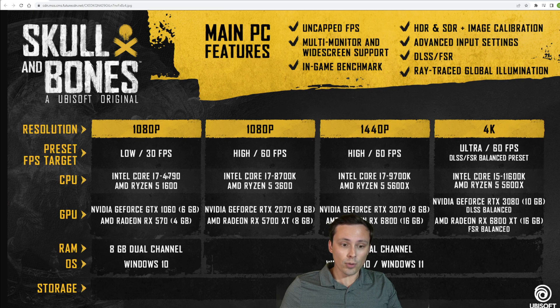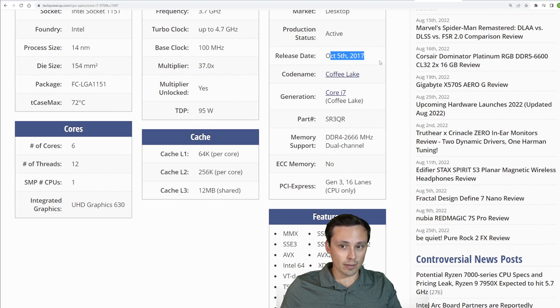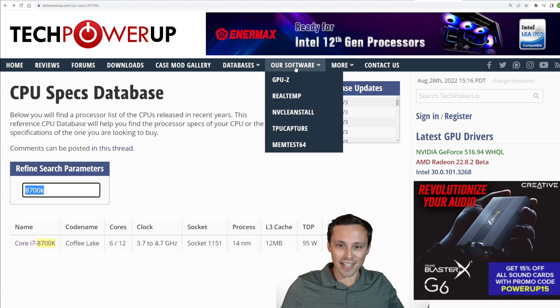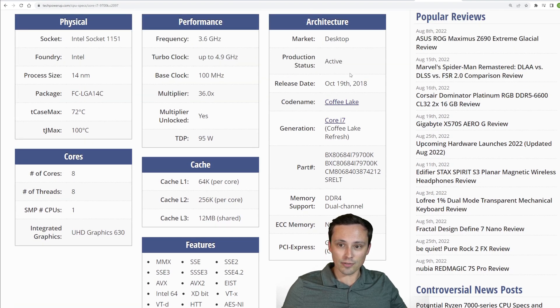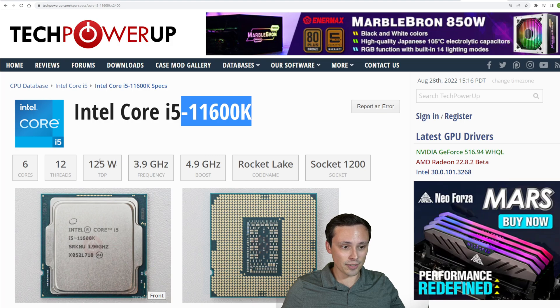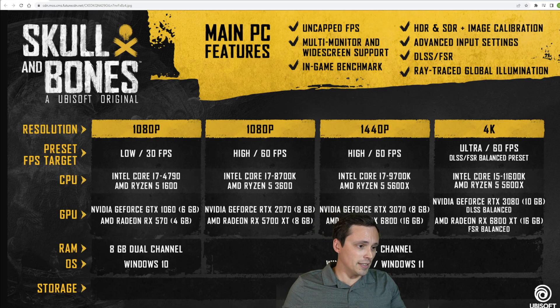On the Intel side, it jumps from that four-core eight-thread 4790 up to the i7-8700K, which is six-core 12-thread from 2017 — matching more of what we see from the AMD requirements. Then it jumps up to the 9700K, which is eight-core but no hyper-threading — so eight cores, eight threads — from 2018. And then the final Intel chip is the i5-11600K, which is six-core 12-thread again but much newer from 2021. The Ryzen 5 5600X stays put on the AMD side at the top tier.